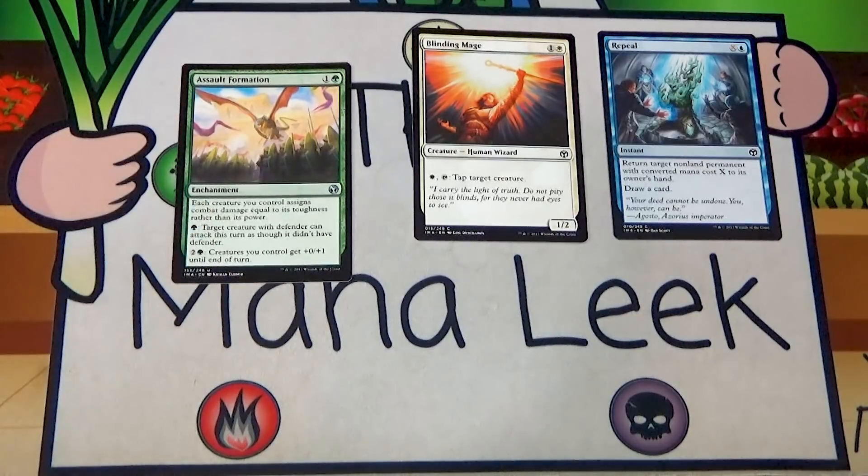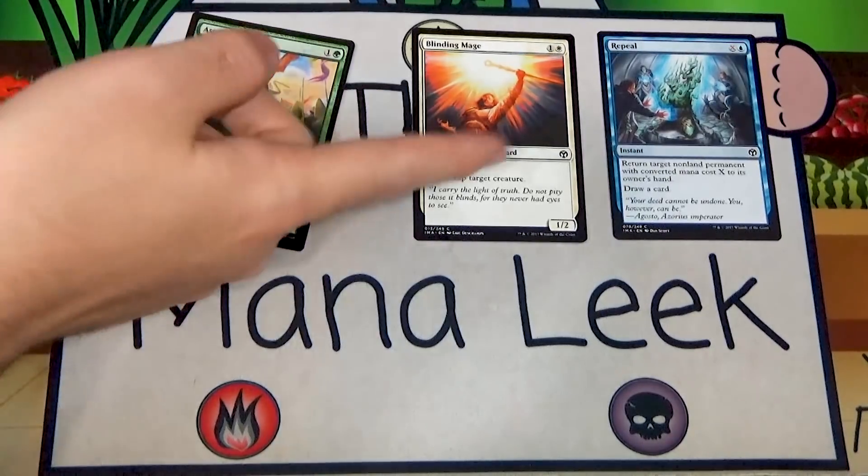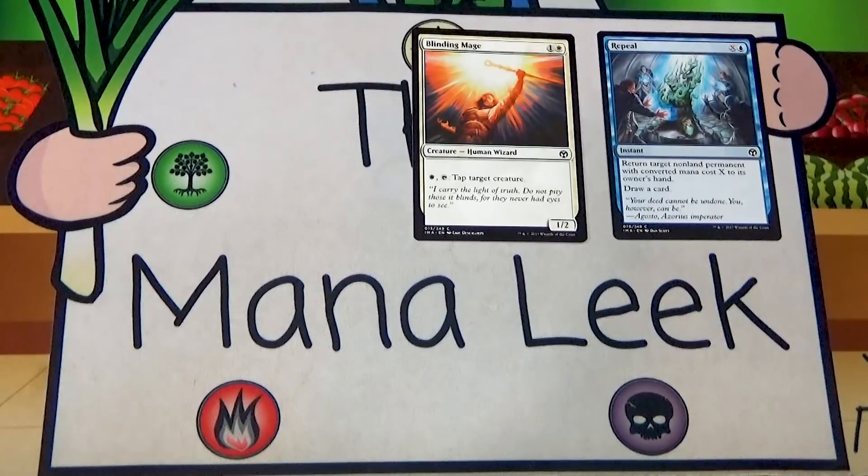Our first uncommon, used to be a rare, is Assault Formation — one and a green enchantment: each creature you control deals combat damage equal to its toughness rather than its power. Pay a green to let a defender attack this turn, pay two and a green to give all your creatures plus zero plus one. There's a blue-green defenders deck in this format — I actually played a variation at FNM last week. You could consider first picking Assault Formation to dive into that deck, but not above the top cards here.